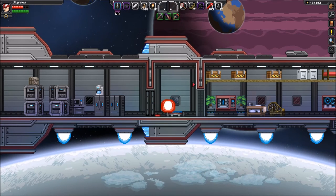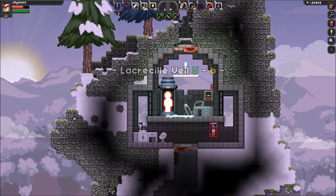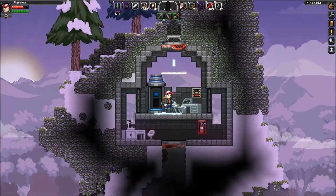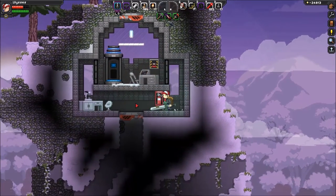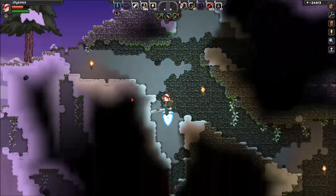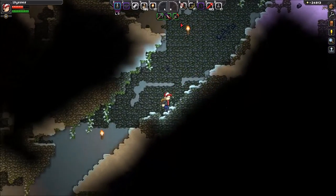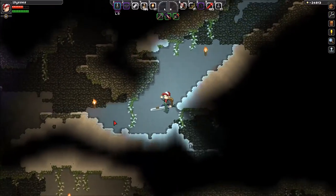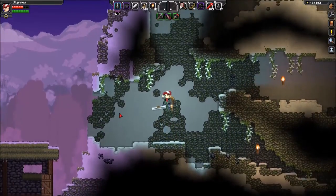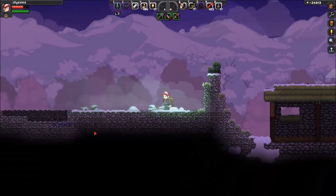Anyway, we have our observation outpost. I finally plopped down a teleporter somewhere. I built this all myself, by the way, so if it looks terrible, that's why. I like it though, so don't laugh too hard at it — it might hurt my feelings. I decided to build it in this lovely little ice world. This is different from the ice world we were just on with the Avian Temple, as you'll swiftly notice.